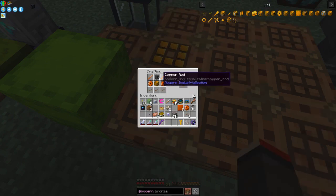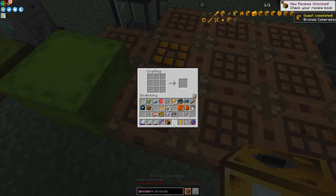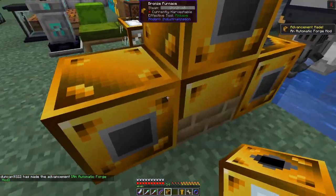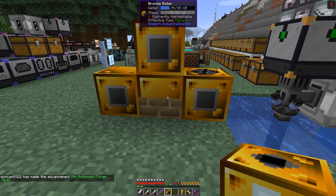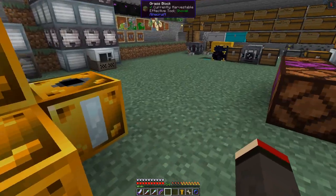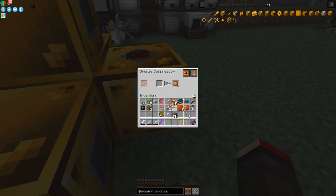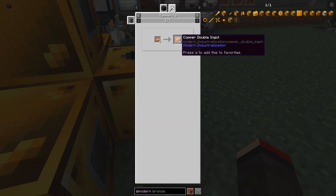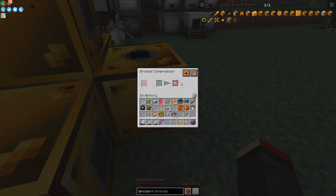We need the bronze machine casing, two copper gears around it, and the copper fluid pipes. Let's craft the bronze compressor. Now we can put it at the back of this machine setup. The compressor acts just like a normal compressor — put a copper ingot in and get a copper plate. Compared to hammering, which uses a double ingot (two ingots hammered), you're getting double output.